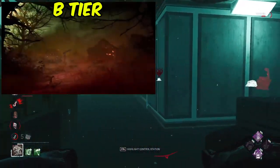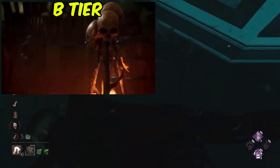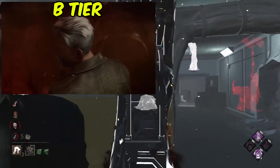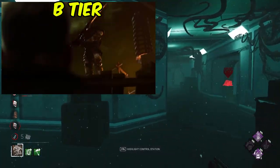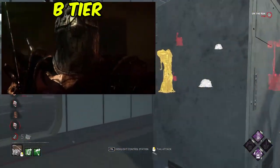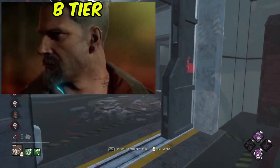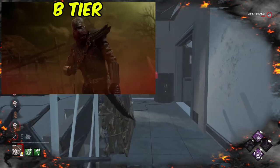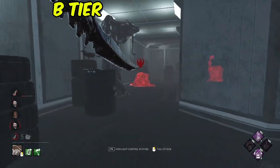Knight is next. Knight obviously is a more recent chapter, so it was a lot better executed than the previous chapters, especially with the cinematics — the quality has been vastly improved from the early days of Wraith, Nurse, and Billy. Despite it looking so good, it doesn't really showcase too much about each of the knight's henchmen's abilities. I really liked how they portrayed Vittorio in this killer trailer — he showed off a lot of charm and flair — but I feel like it was a quite lacklustre trailer in the actual content. He's just kind of being surrounded. That's why Knight is in B-tier.